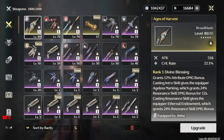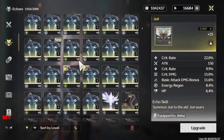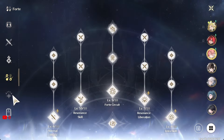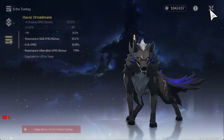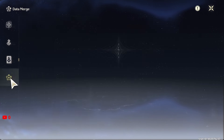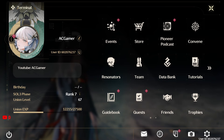Luckily we'll be able to convert all those echoes to something useful hopefully. How many echoes do I have — not even 2000. I'm going to have to fuse them — let me find where that is. It's under Data Bank — oh right, Data Merge. I need to use this more often to hopefully get better echo sets.